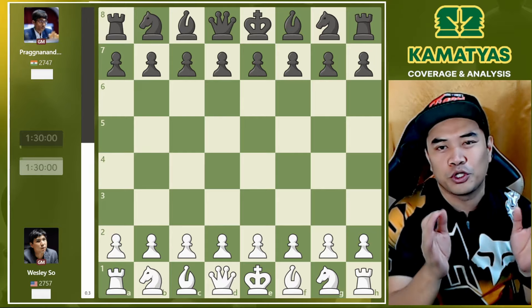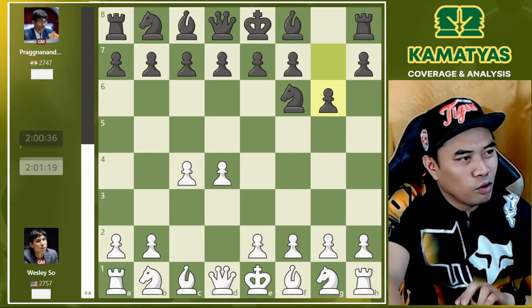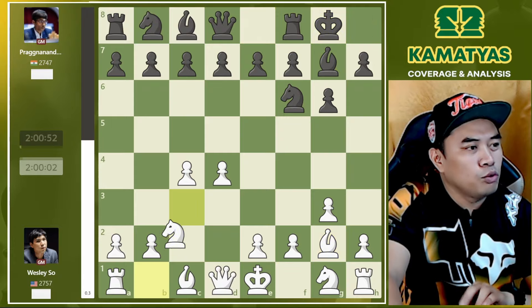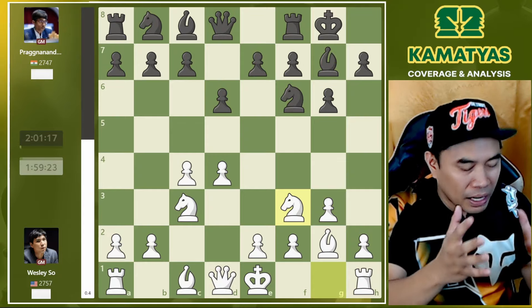At the end part of this video, I will show you the standings. Wesley played d4, Prag played Nf6, c4, g6, g3 — the fianchetto system — Bg7, Bg2, castles, Nc3, d6, and Nf3. And we have the King's Indian fianchetto battle on the board.